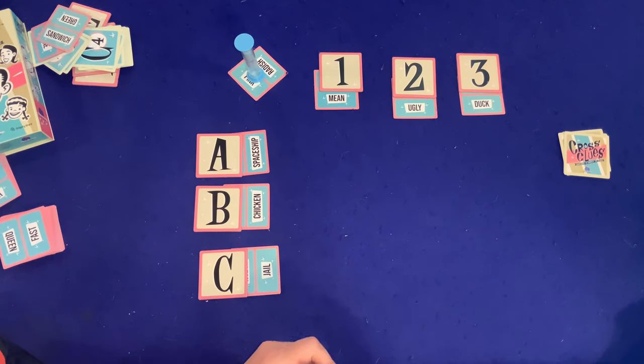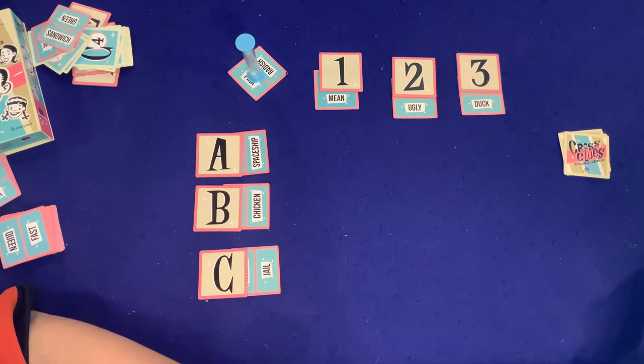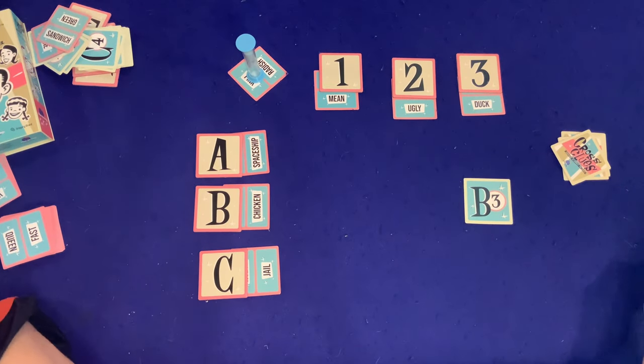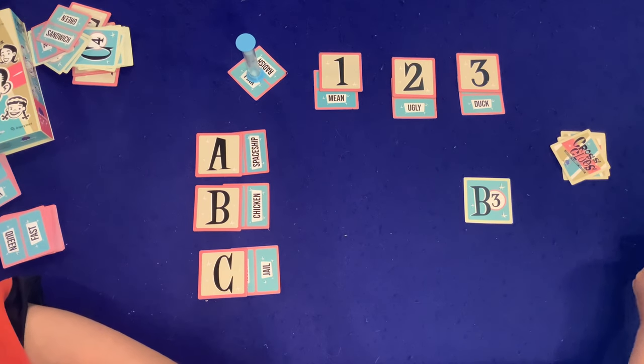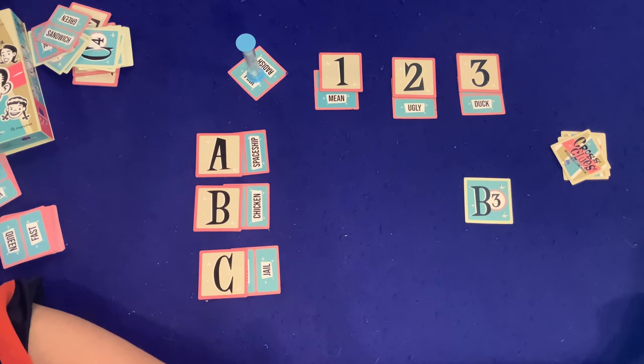Sean immediately has a clue: 'birds.' The answer is 'be free' — an easy one that fell right into place. Then Dad struggles with his cards — jungle and school again — a tough combination. Sean gives the clue 'trap.'